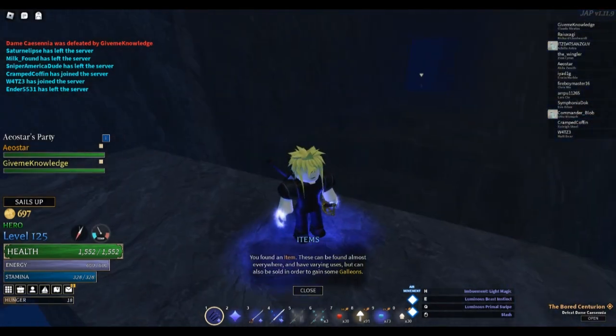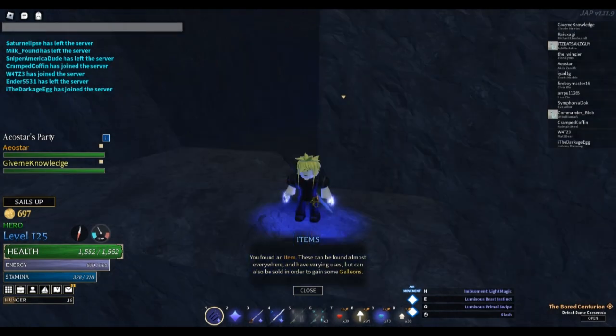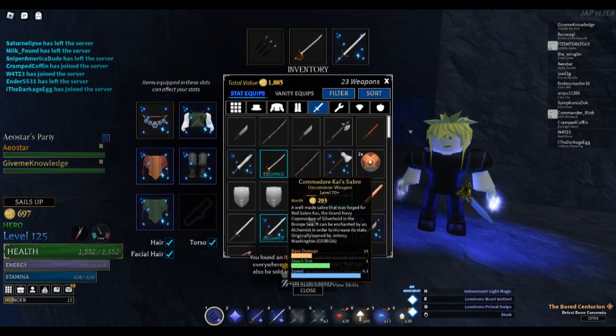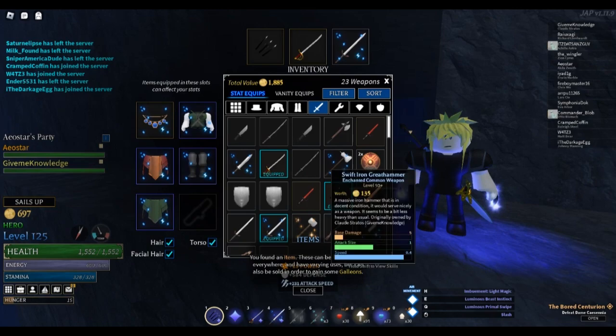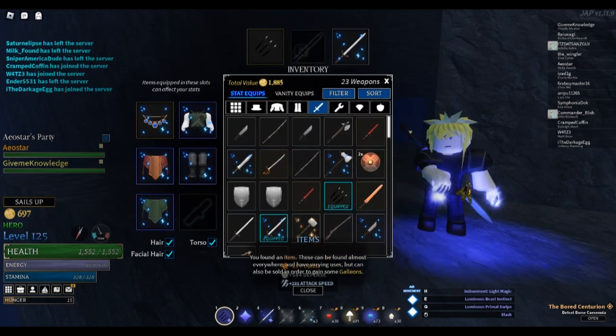Let's move to guns. Alright, we got the gun. Attack speed feels like a support stat for like power - and other stats like intensity and magic size. It feels like a support for those stats, because I don't feel like the effects are that important right now.